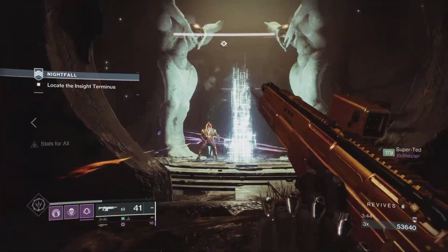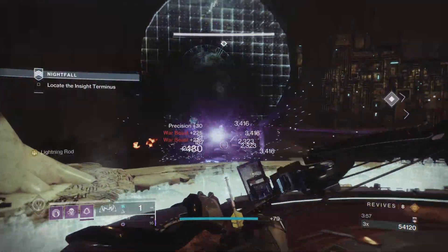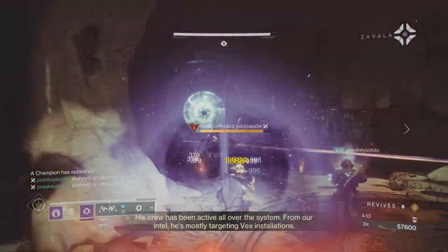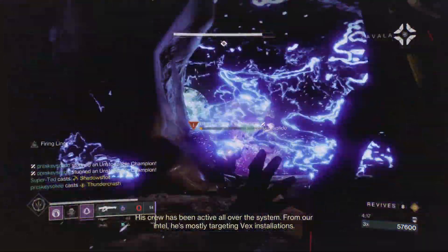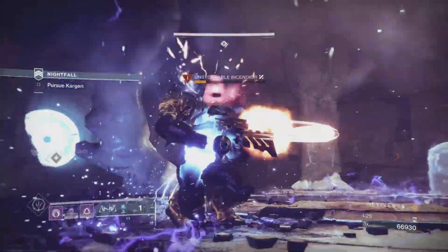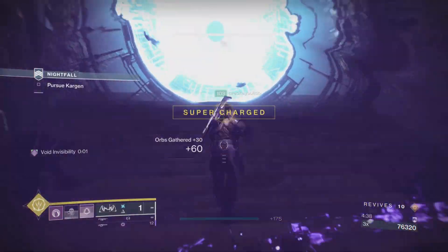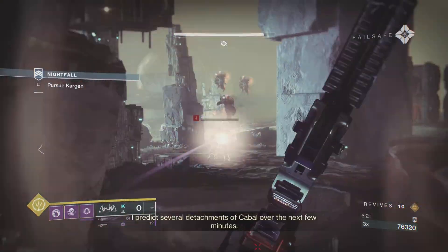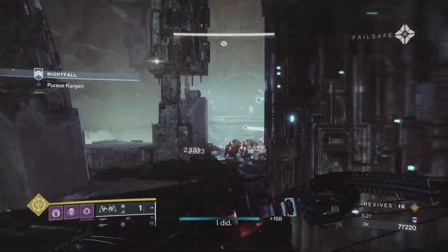If you shoot the boss here before getting too close, you avoid his stomp attack. Stand on the portal and kill the Gladiator and War Beasts, followed by the two Unstoppable Champions. Use supers and heavies and run around the room to avoid damage, using mods to stun, or a permanent Night Stalker build like I'm using. Go through the portal and finish off the low health enemies first — this makes it easy to sustain focus fire on the champions.